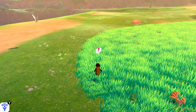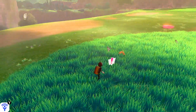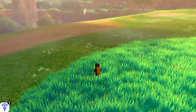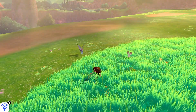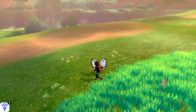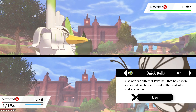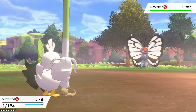Just in case you think that was a bit of a fluke, I'm going to replicate the whole thing with a Butterfree. Come into the long grass — sometimes it's a little bit difficult to get them close enough to whistle to them, so you've got to wait for them to fly a little bit closer. But as soon as they get close enough, let out a whistle and then run at them to be able to pick them up.